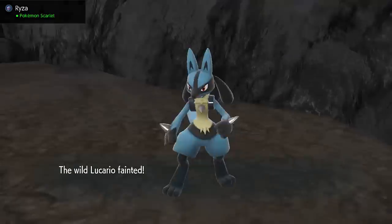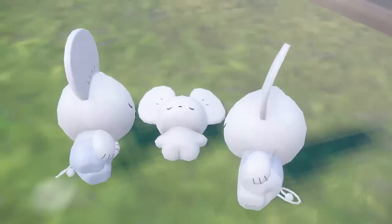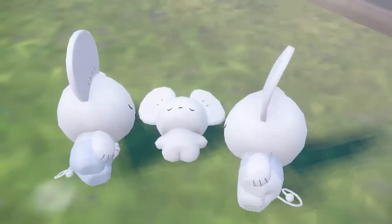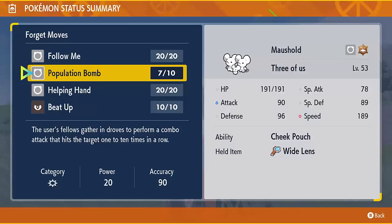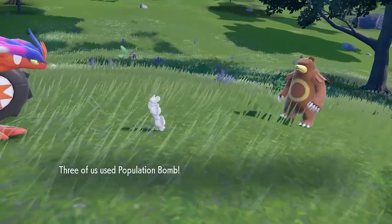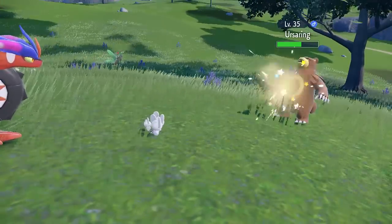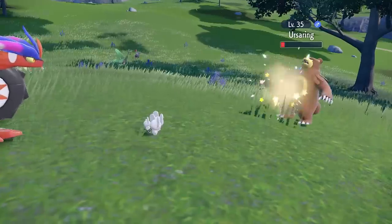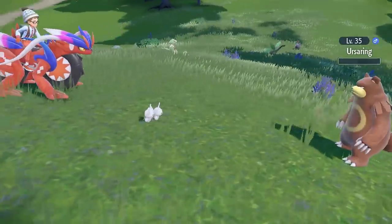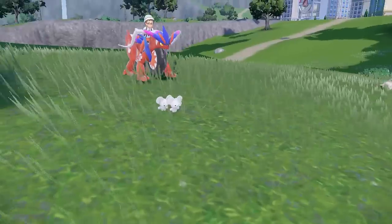But how powerful can Rage Fist actually get? That's where Maushold comes in. I wanted to test whether Maushold's Population Bomb, a move that can hit up to 10 times, could increase the power of Rage Fist to its maximum. For Population Bomb to hit 10 times consistently, you have to give Maushold the Wide Lens. Also, Population Bomb is a normal type move, so to actually hit a ghost type Annihilape, you either have to Terrastalize Annihilape or give it the Ring Target item, which allows you to be hit by moves you're usually immune to.